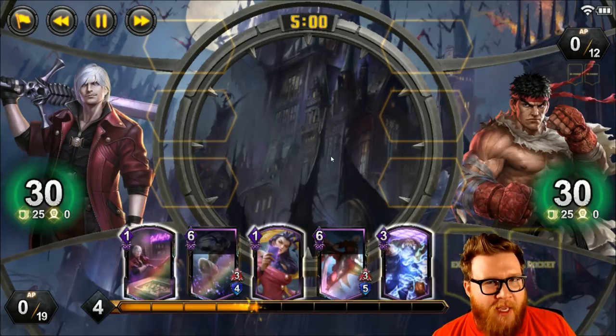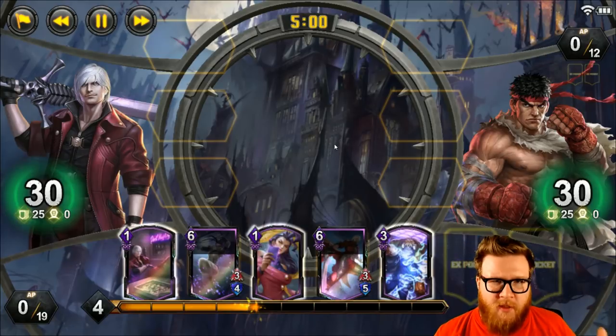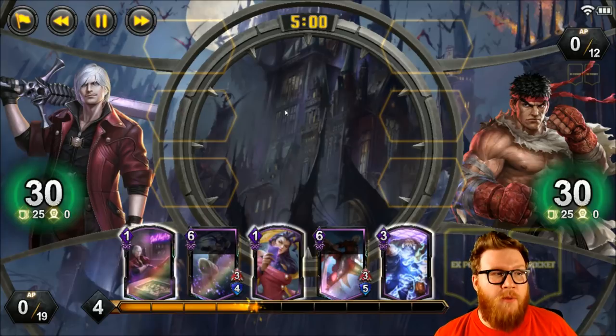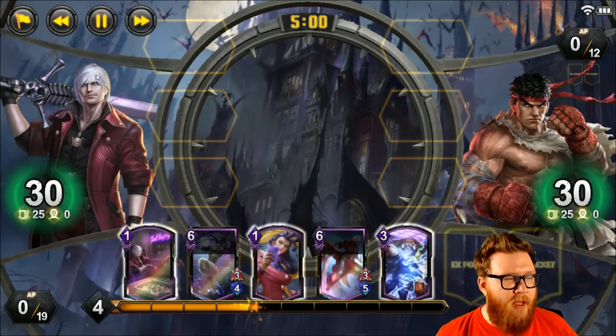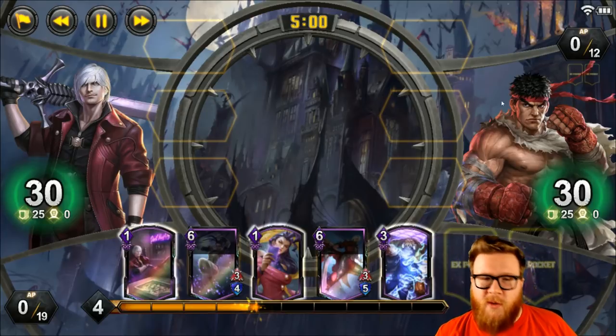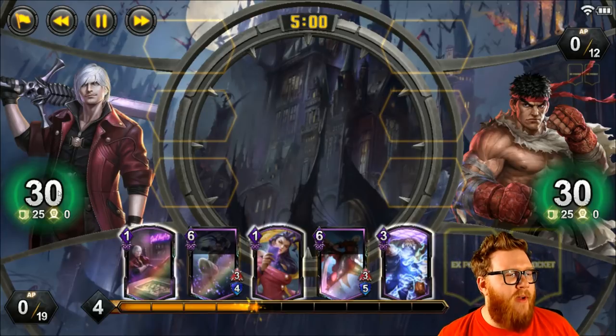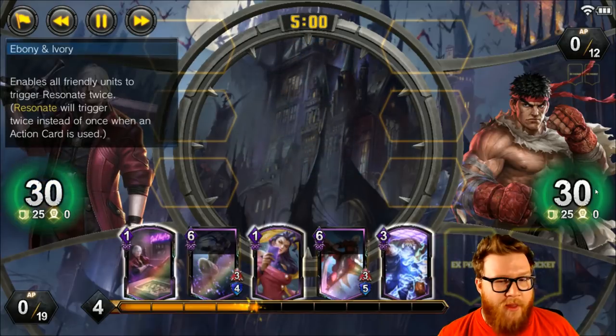I'm not going to show you any actual gameplay right now. I'm just going to walk you through all the different UI elements on screen so that you know exactly what to look for once we get into an actual game. So first and foremost, there are heroes on the left and right side of the screen. You're on the left here. We are Dante from the Devil May Cry franchise. You're going to play against Ryu, from Street Fighter.